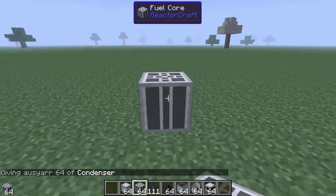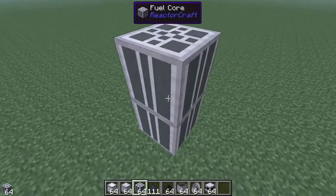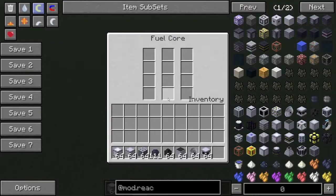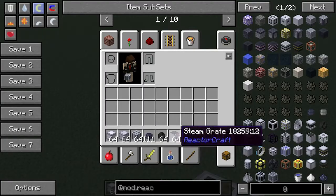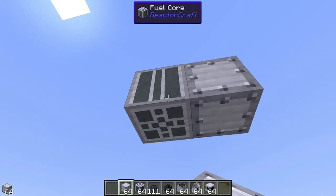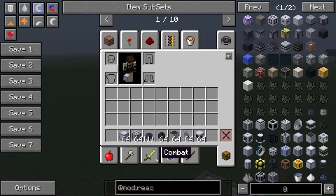Okie dokie, so you want to start with a fuel core — you want to build off the ground a little bit, build a little bit further up. And we want to put some fuel in.